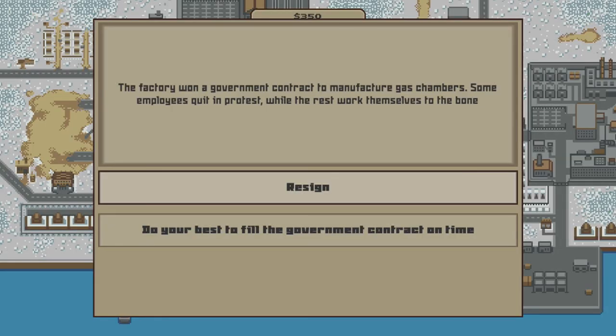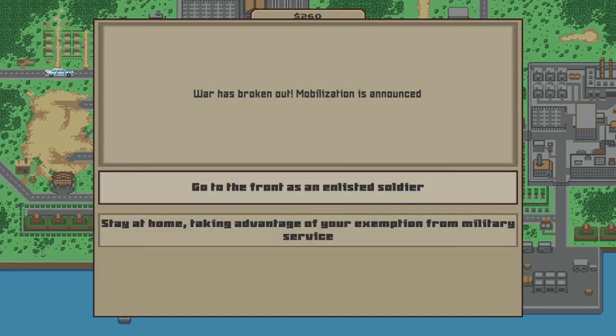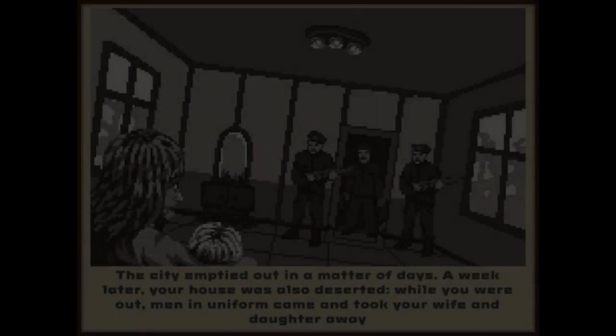Then on the next day when you arrive at work, you're going to have a decision to make and you're going to want to choose to resign. You will get an achievement or trophy for doing so. On the final day when you go to leave the house, you will get this option and you're going to want to choose to 'stay at home taking advantage of your exemption from military service.' That will end your story, you will get your final achievements or trophies, and you should have everything in this game 100%.